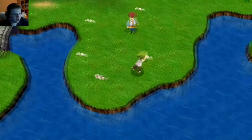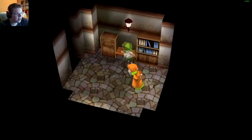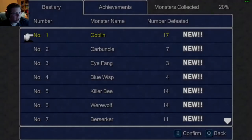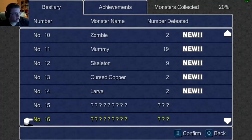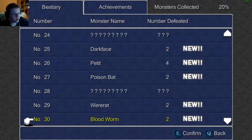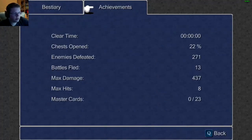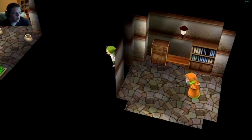Make yourselves at home. Apparently there's a secret room right here — you can view various records of your journey up until now. Oh, so it's like a bestiary. You could even see their HP and everything — that's kind of sick. What about achievements? Clear time, chests opened, enemies defeated, nice hits. More master cards. That's pretty cool, honestly.